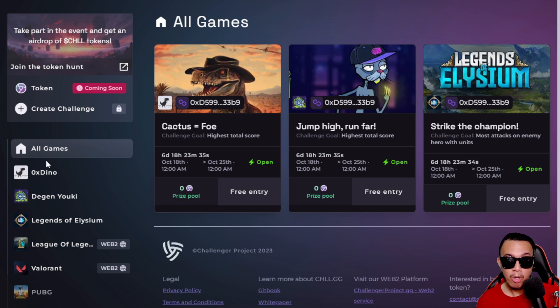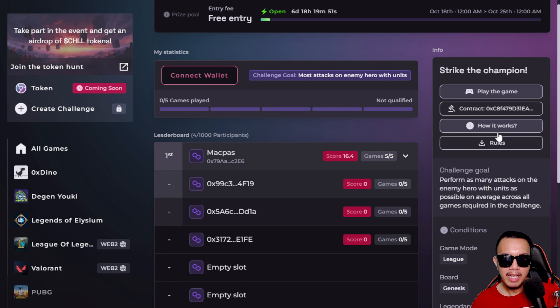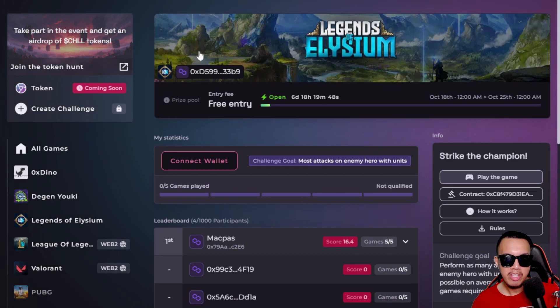If you're into casual esports, you may want to check this out. For example, if you're playing Legends of Elysium, there is a challenge here called 'Strike the Champion' — the goal is most attacks on an enemy hero with units. You can see the countdown timer. The entry is free; just click 'Join Now' and connect your wallet. You'll need to download and install Legends of Elysium, create an account, read the rules, and start participating.